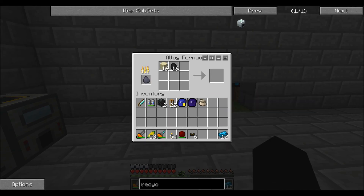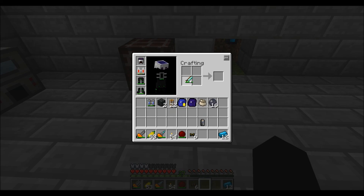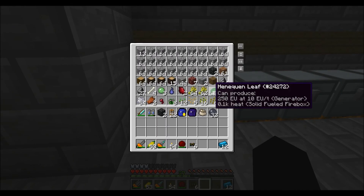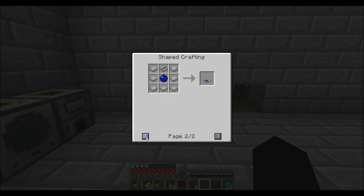Hey guys, now that I got the needed materials, I'm going to throw 16 sand and 16 coal in my alloy furnace to get myself a silicon ingot. Then with my diamond handsaw I'm going to get 16 silicon wafers. These wafers are used to make pretty neat little things such as thermopiles, solar panels, and white sensors. Solar panels are the ones I'm going to be using them for.